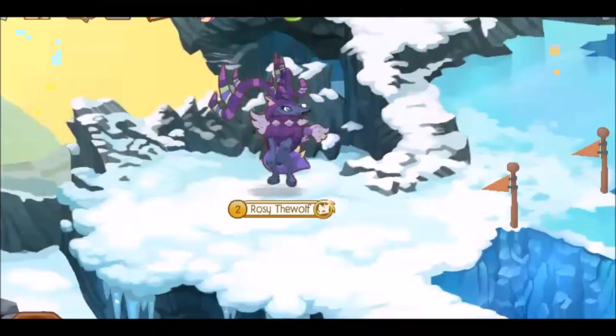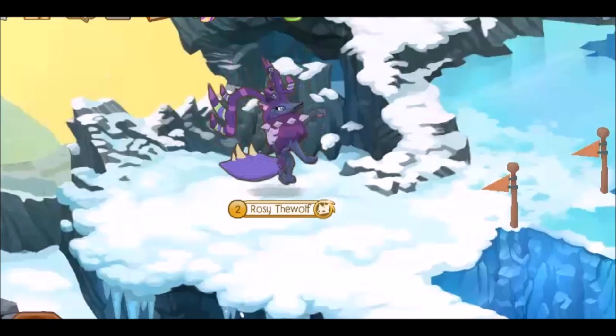For our second purple outfit, you'll need rare antlers, a dinosaur tail, a short purple spike, and mechanical wings.